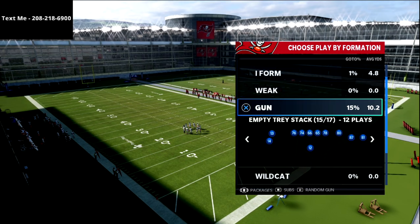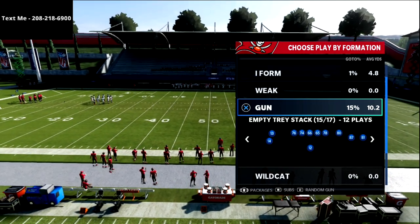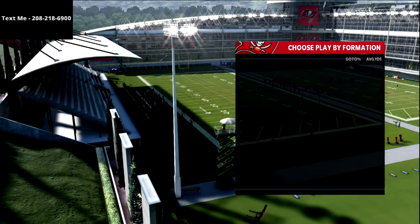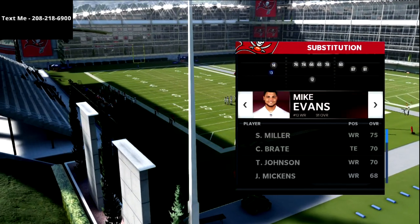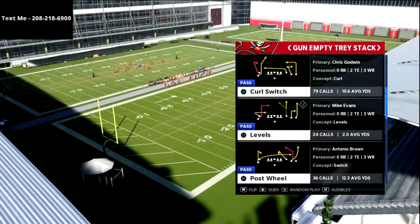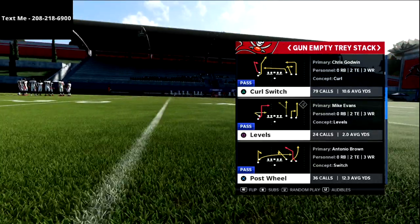This is the empty tray stack. We've gone over a couple of plays from this before, but we want to make sure that we are in the wide receivers 3 stack or the halfback stack package. I personally prefer the halfback stack package because I can sub in an additional receiver. In the past we talked about curl switch, but today we're going to be talking about my favorite Madden passing concept of all time — the levels play.